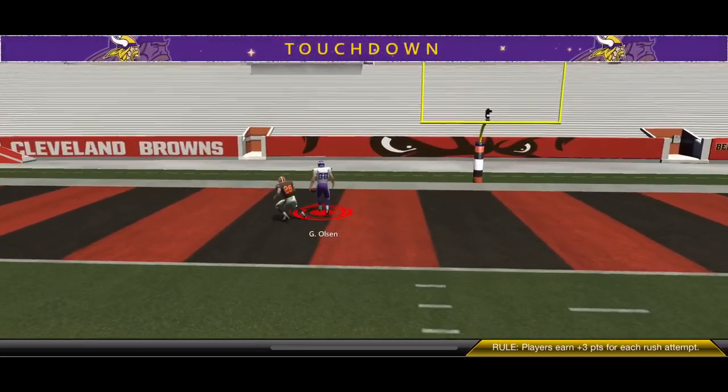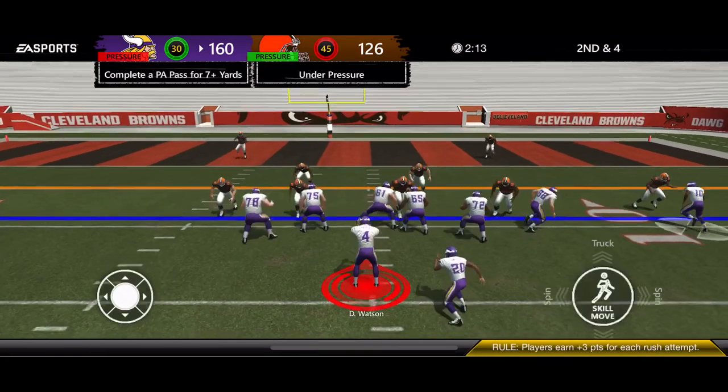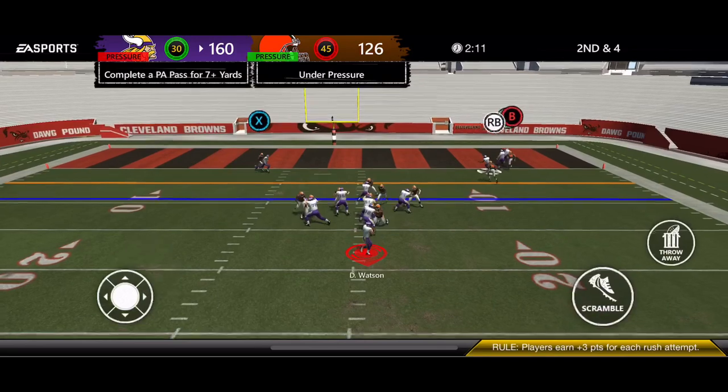PA Double Post is another play I really like. It being a draw run play makes rolling out difficult, so I hit the hot route — the red route on the inside post. If he is covered, you can take the outside post route or the crossing route as a bailout. Here you can see I got a PA pressure, we've got the post route, and we hit him for a touchdown.